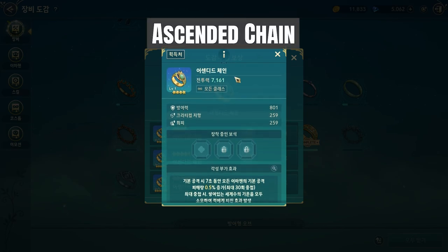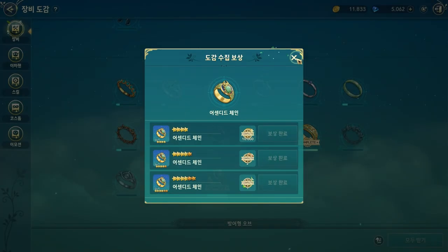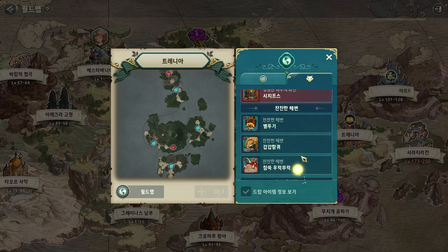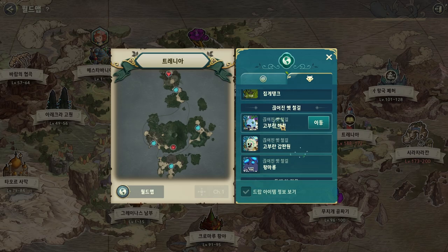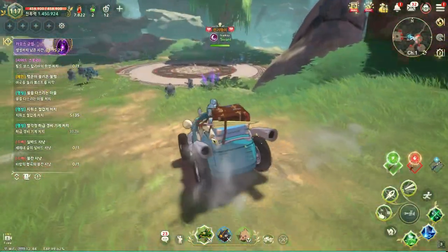The third is called Ascended Chain. What it does: it decreases familiar basic attack damage by 0.5% for 7 seconds, stacking up to 30 times — so it can increase a lot of familiar damage. At maximum stacks, it consumes that energy to create an earthquake effect on the enemy with 67% of damage, and inflicts knockdown on the enemy for 1.5 seconds. So it's quite good. Let's test it in very high level monsters, because it takes some time to build the stacks.